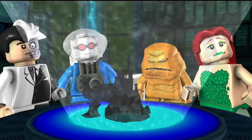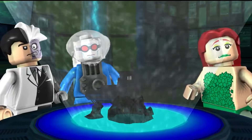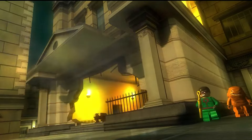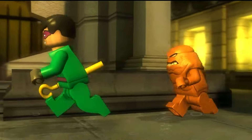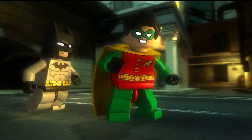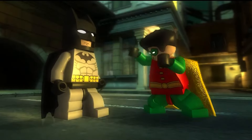In Chapter 1, The Riddler's Revenge, the villains are The Riddler, Two-Face, Mr. Freeze, Poison Ivy, and Clayface. The Riddler and Clayface rob Gotham's Second National Bank, aiming to gather funds for their larger scheme. Batman and Robin are called to the scene to stop the robbery and capture the villains.